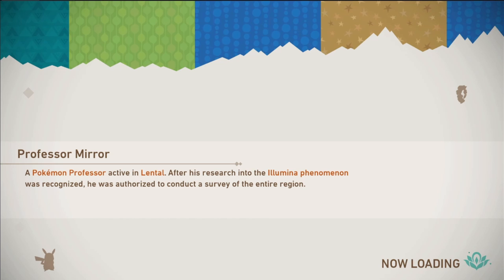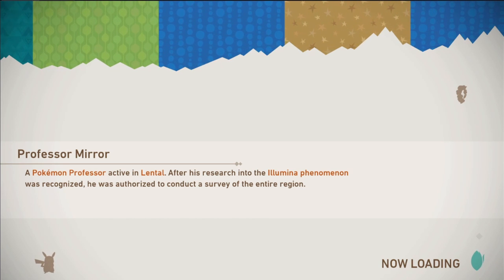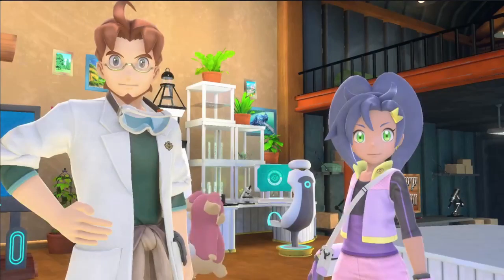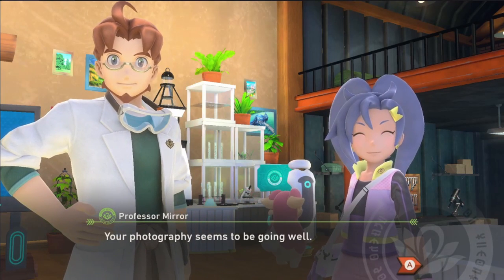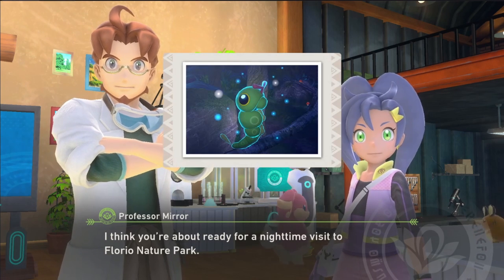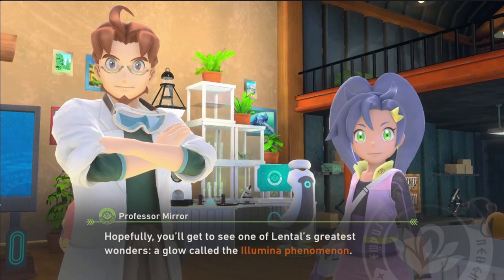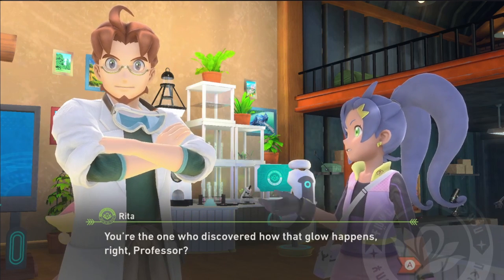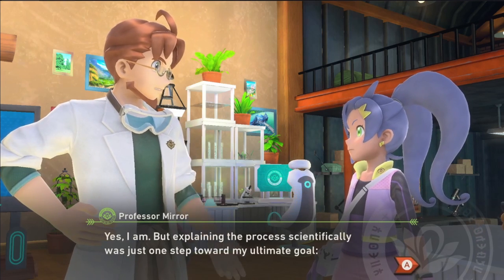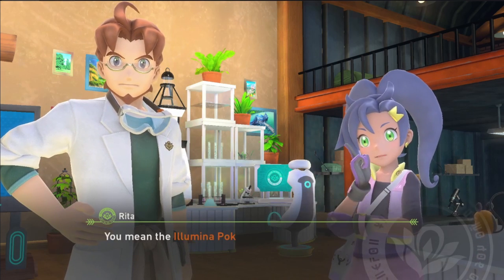Professor Amir — a Pokemon professor active in Lentil. After his research into the Illumina phenomenon was recognized, he was authorized to conduct a survey of the entire region. Basically, he encountered something and got the chance to explore the whole place. Your photography seems to be going well. I think you're about ready for a nighttime visit to Florio Nature Park. Hopefully, you'll get to see one of Lentil's greatest wonders — a glow called the Illumina phenomenon.